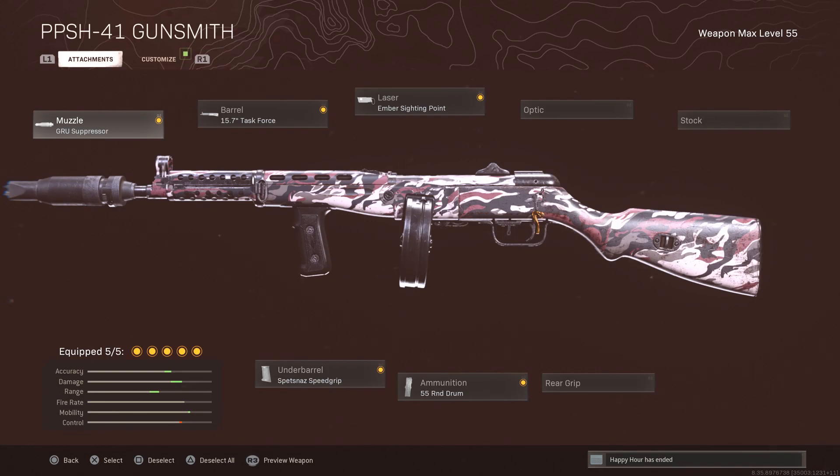I would not recommend pairing these two together generally, but this is the loadout I used today and I got a dub with it. For your semi-rushy, semi-tactical loadout, the PPSH runs: Grue suppressor, 15.7 inch Task Force barrel, Spetsnaz speed grip, 55-round drum, and the Ember sighting point. The main reason I'm running the Spetsnaz speed grip is that Cold War attachments allow you to manipulate your ADS strafe speed.